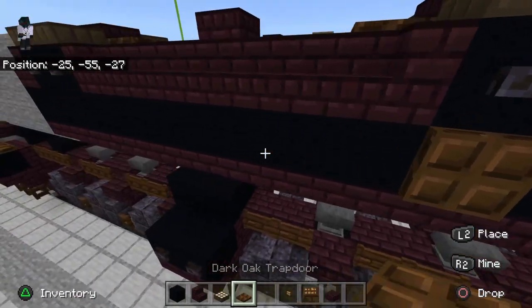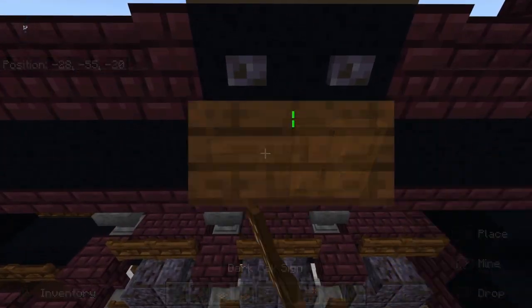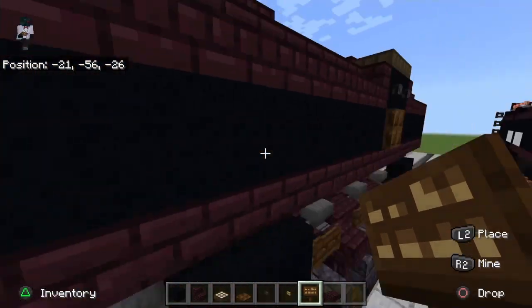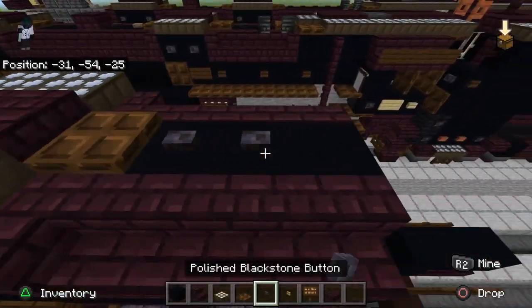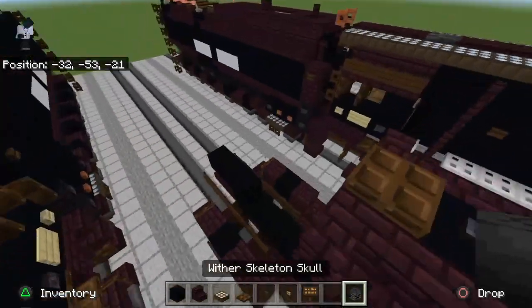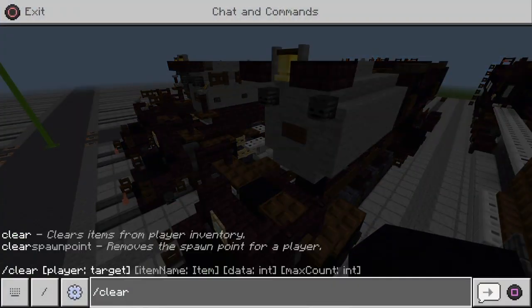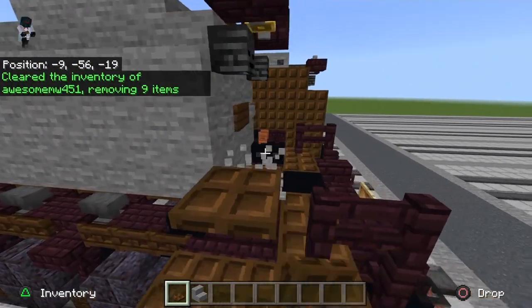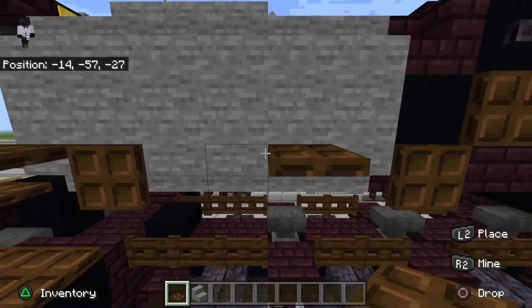Place two polished blackstone buttons on the front of each of those concretes. Go down a block, place a trap door there — same on the other side. Place a sign there, another sign over here, one more sign there. Take two polished blackstone buttons and bring them back like that. Face these stairs that way and put your dark oak trap door there. Take two wither skeleton skulls — one goes there, another one goes there.